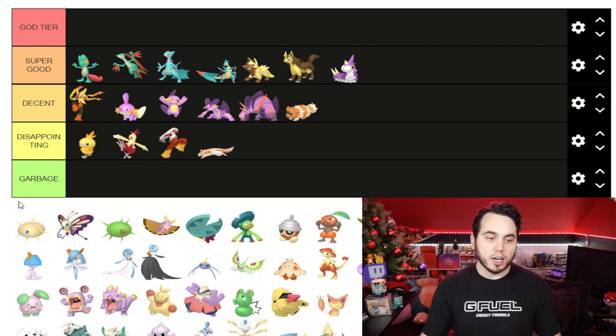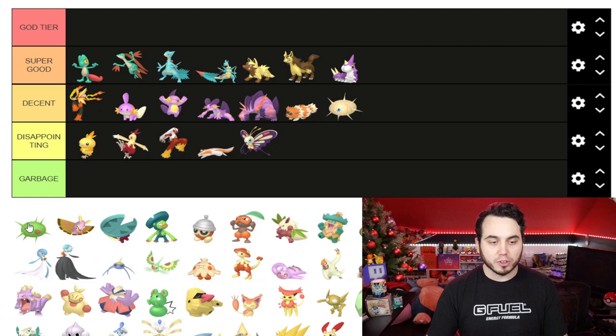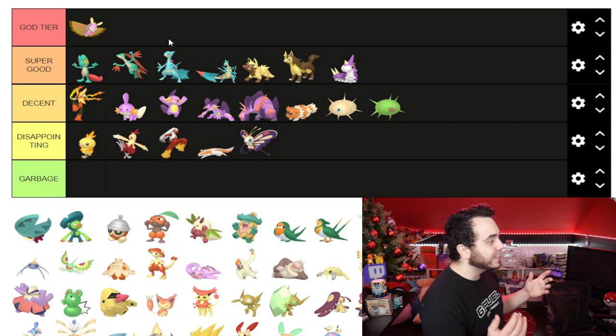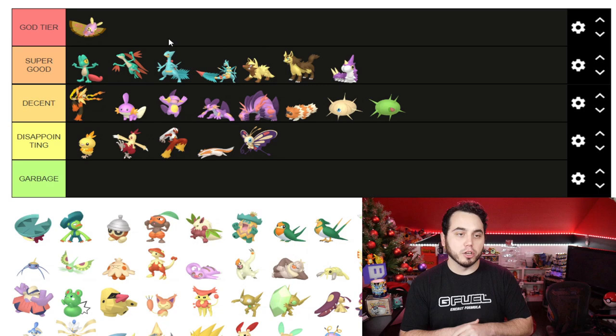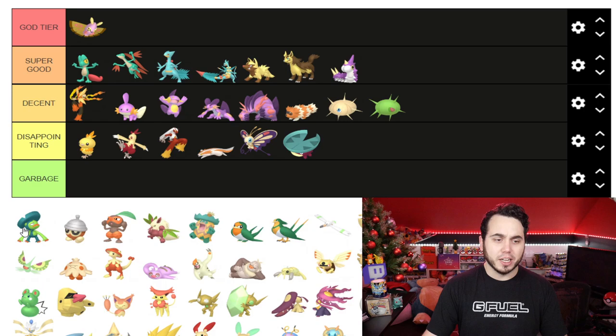Wurmple I'm gonna put in Super Good — I do quite like purple Wurmple. Silcoon is Decent. Beautifly I'd say is Decent or Disappointing; it's not all that different. Cascoon is pretty cool, Decent as well. But Dustox is going to be our first God tier. Dustox's Shiny is actually incredible — it was featured in the anime. Really, really clean Shiny. I love just the coloration of it, just the moth vibes. What an incredible Shiny.